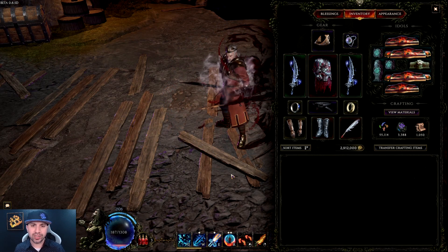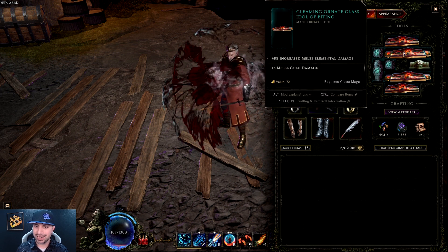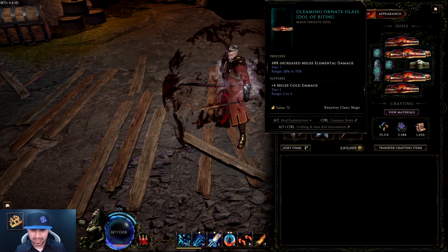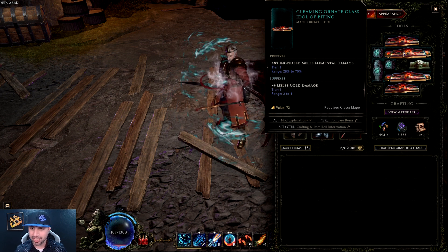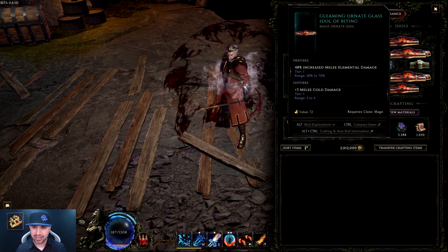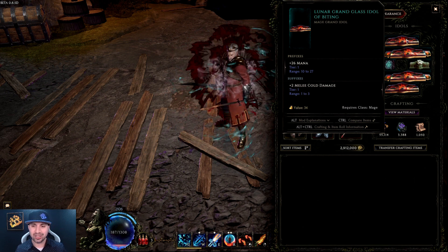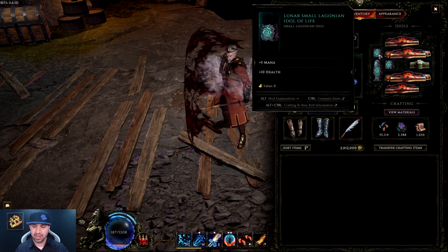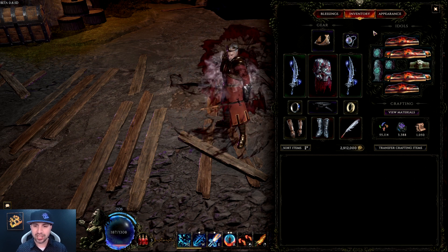Moving over to Idols. There are really only two main Idol types you want. First, find two with increased melee elemental damage — which can roll as high as 70 — and plus four melee cold. The second main Idol type is two with increased mana and increased melee cold damage. Beyond that, fill remaining slots with resistances, cold damage, health, and mana.